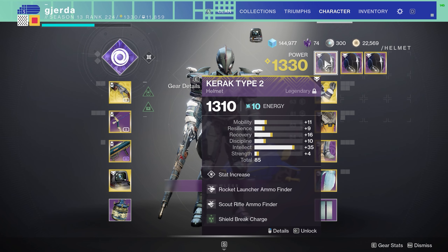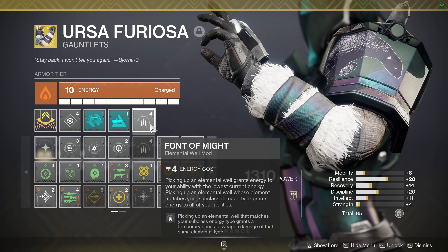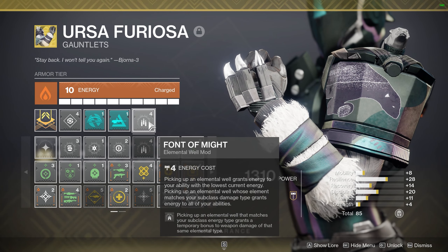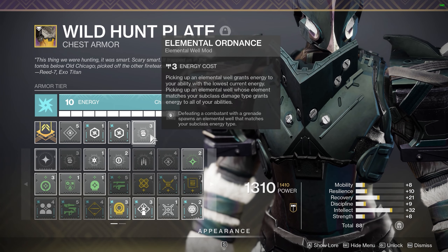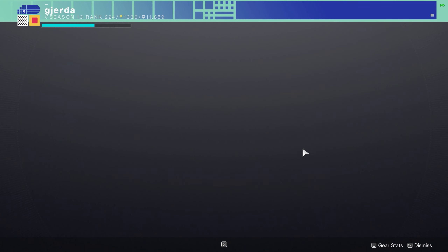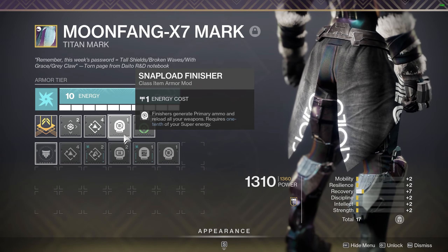On my helmet I was using Ammo Finders for my Rocket and Scout Rifle so I never ran out of ammo. On my arms — Ursa Furiosa's — I was using Overload Bow and Anti-Barrier Scout Rifle. I also had Font of Might: if I pick up an Elemental Well that matches my subclass (Void), it buffs my Void Damage weapons, which is my bow. There's also an Elemental Well mod from the War Table that spawns a Void Elemental Well to feed Font of Might. I had Double Arc Resist on my chest, Scavengers for my Rocket and Scout on my legs, High Energy Fire, and on my Mark, mods to improve ability regeneration and get primary ammo back using Finishers.